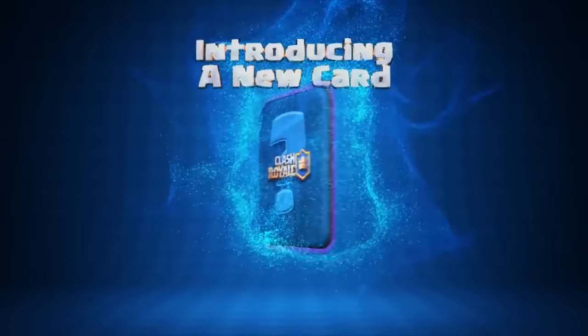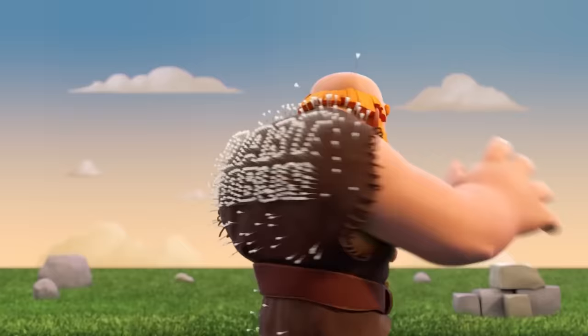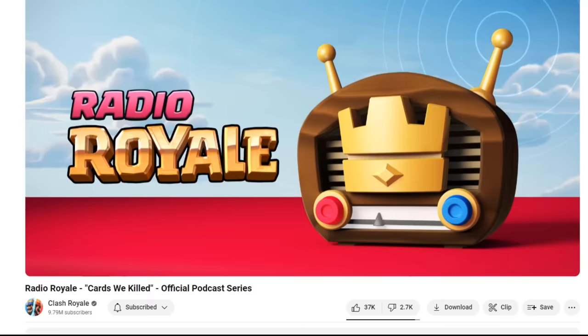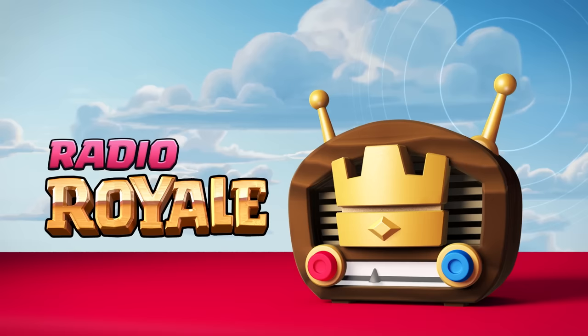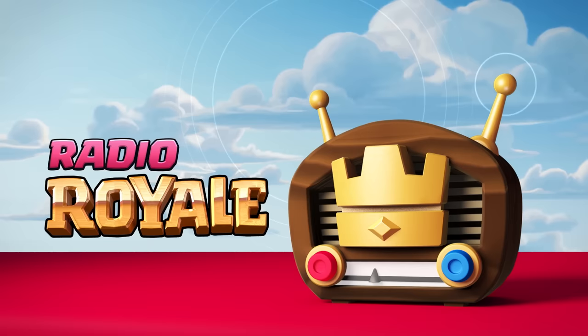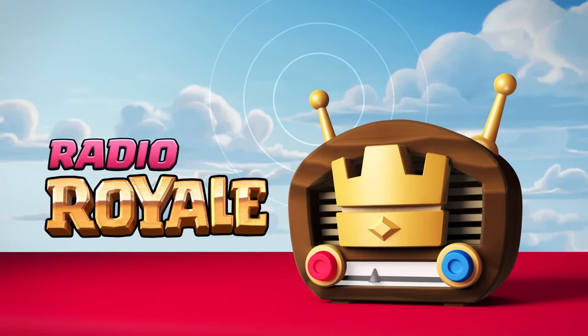We saw a lot of cards being released around 2017, so there were a lot of card ideas floating around. On February 21st, 2017, the official Clash Royale channel uploaded a Radio Royale episode talking about scrapped card ideas, and this is where the first public mention of the Elixir Golem happened. It was called the Elixir Monster — the idea being that Elixir had somehow mutated into this monster. If you attack it, it splits into two, much like the Golem works, with little Elixir Mites.